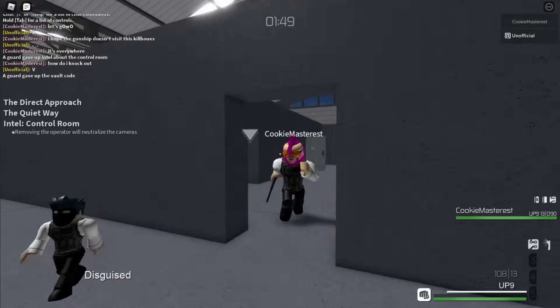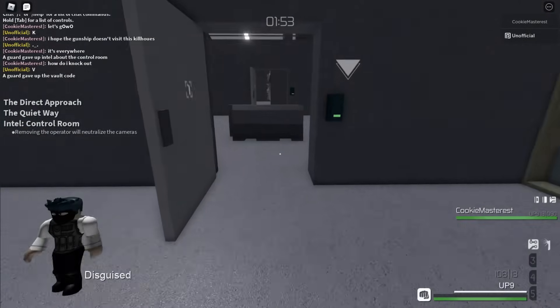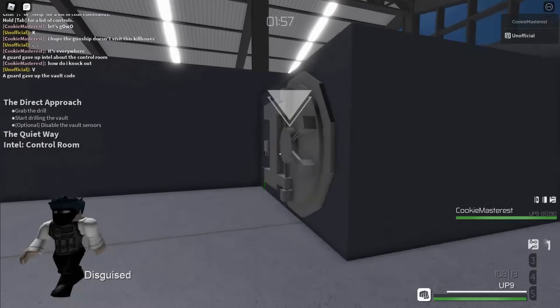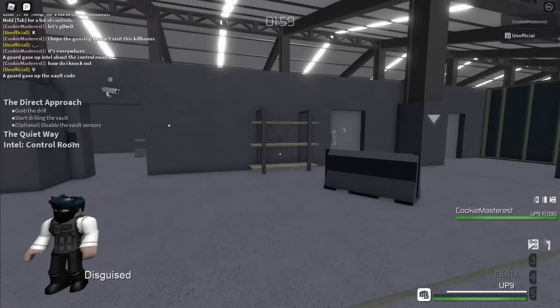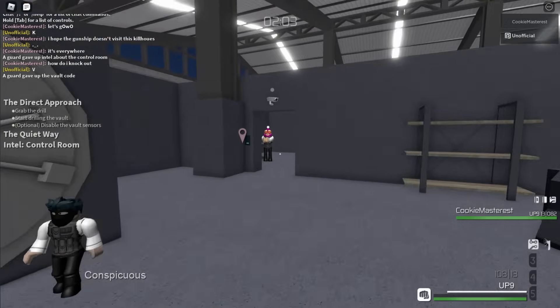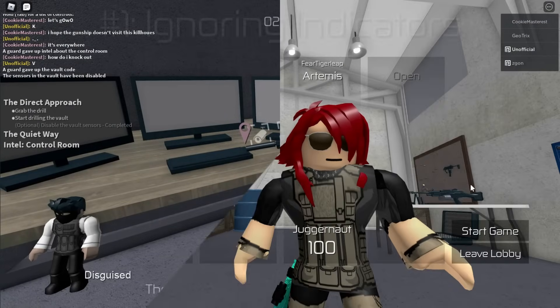We all have a tendency to be blind to our own mistakes. Sometimes we're doing something really stupid but we have no idea unless someone says something about it. If you want to know when someone is a noob, or if you are that noob, then here are 10 ways to spot a noob in Entry Point.